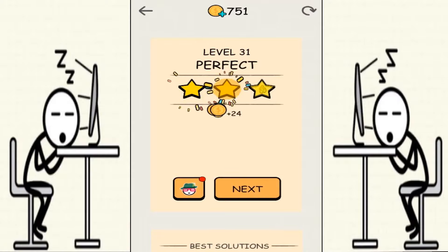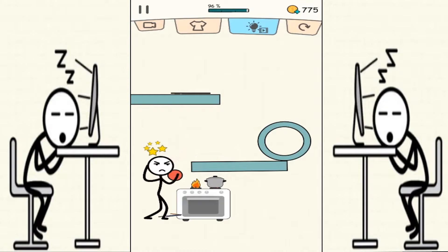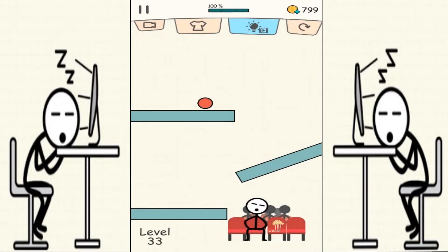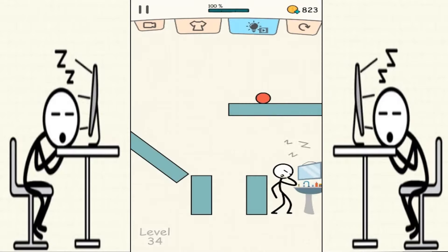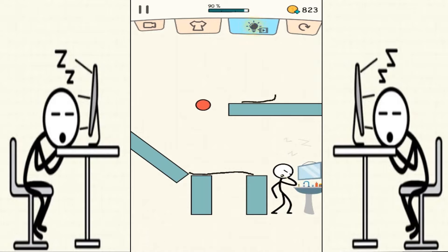This is gonna be easy — no line needed, it's gonna roll right into the guys. We are on to level 33 — this guy is watching movies and he fell asleep. Come on, the movie is not that boring! Let's just draw a line over here so it doesn't fall. Oops, got stuck — I gotta draw a plain line. Right, this one should be good — yeah!